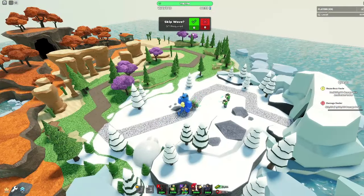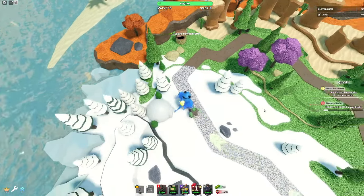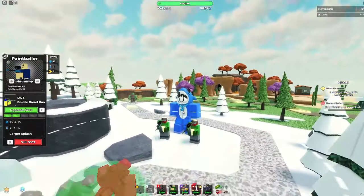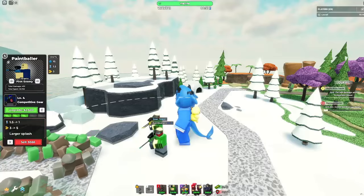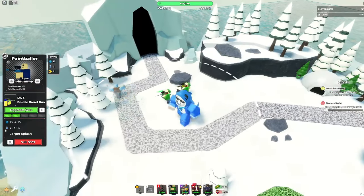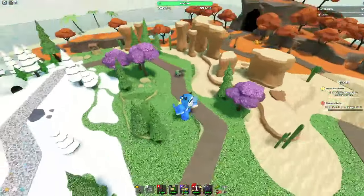It definitely can't take on the boss, so we will skip and upgrade a few farms. Next upgrade is the double barrel gun. It looks cooler, got a different tint of green. That gives better splash, hits more often, and more range.